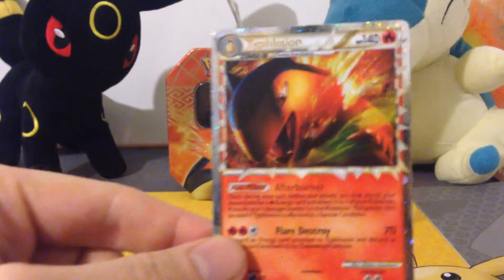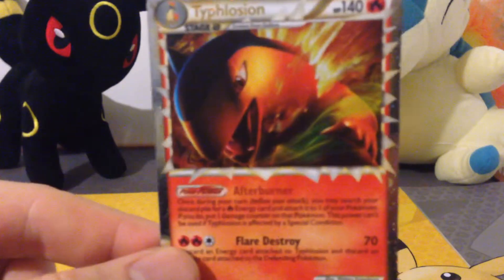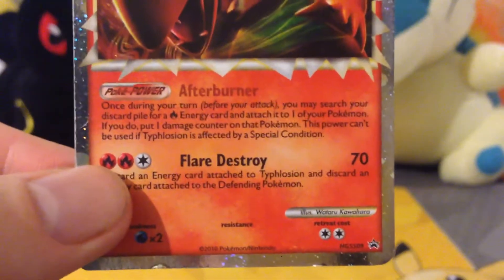There is the Typhlosion card. And it's a promo — HGSS09. So a very old set, because that was when Gen 4 was around.